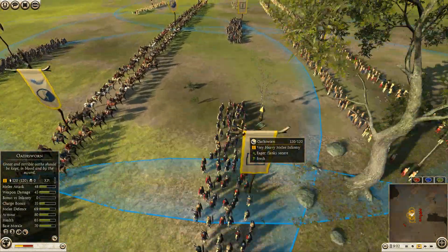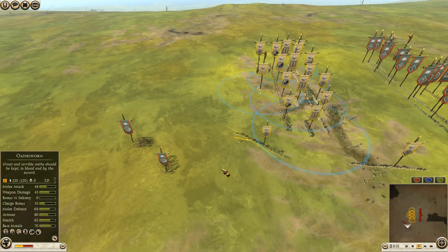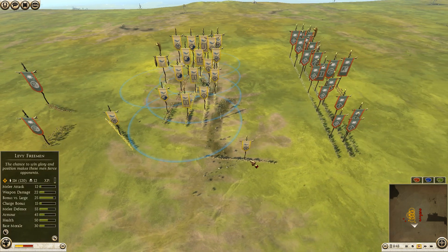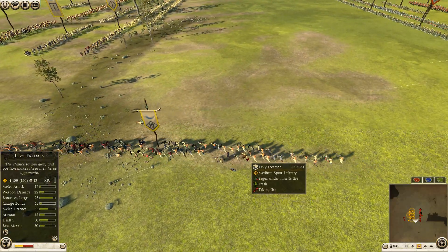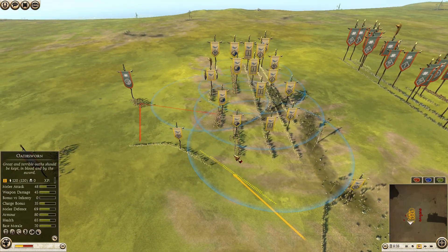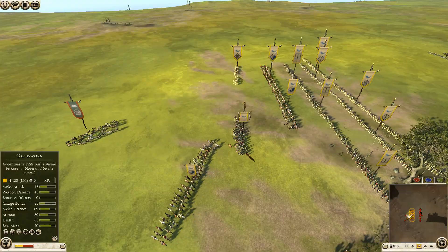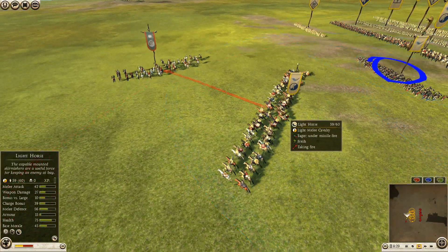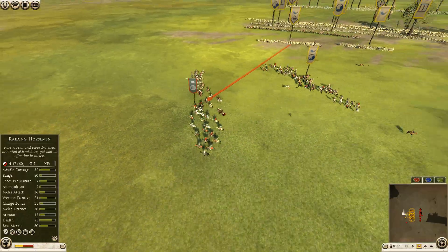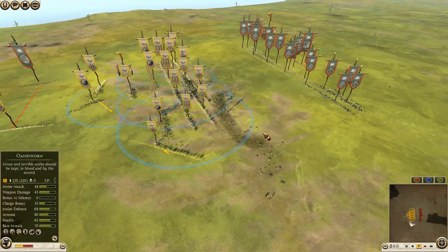The Oathsworn are doing some weird things with their positioning — kind of interesting. Levy Freeman are facing the Raiding Horse, and the Raiding Horse are starting to get winded. Levy Freeman are getting shot in the unprotected side by the Celtic Slingers. Rear shots into the Oathsworn of Nervii — he should be turning them around but he isn't. The Light Horse kills a bunch of Raiding Horse, and they might eliminate this Raiding Horse unit. Lots of damage done by Derrta here with the Raiding Horse — very well done.